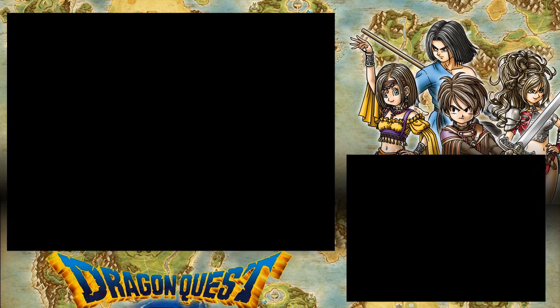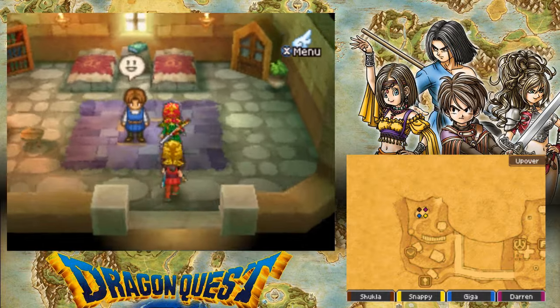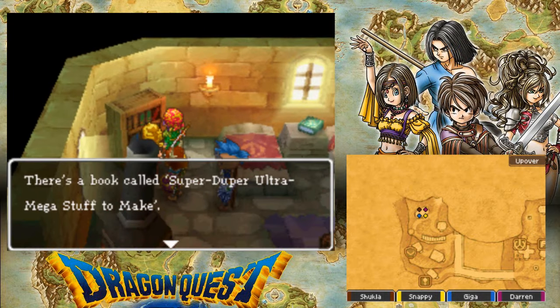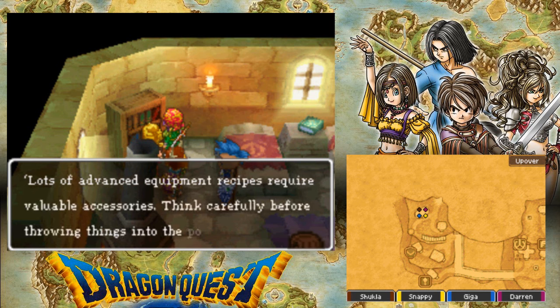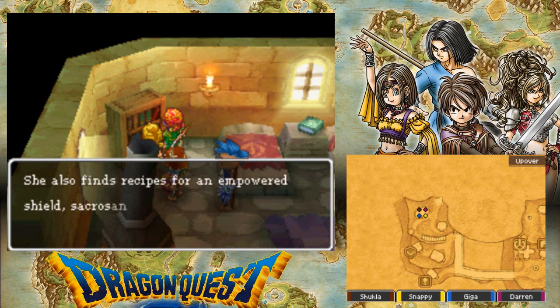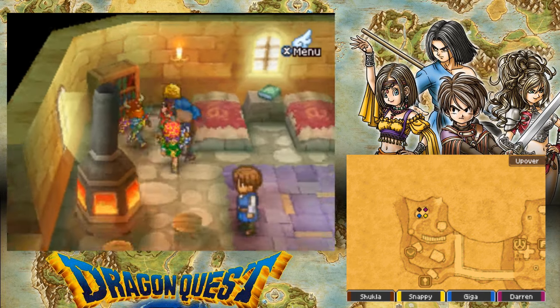I can't read today — sometimes seeing those many words, it complicates me. Anyway, there's a book called Super Duper Ultra Mega Stuff to Make. Lots of advanced equipment recipes require valuable accessories — think carefully before throwing things to the pot. An uber falcon blade, an uber miracle sword, an uber warhammer, an empowered shield, saskrikan armor, and a mega magical hat. Very nice.